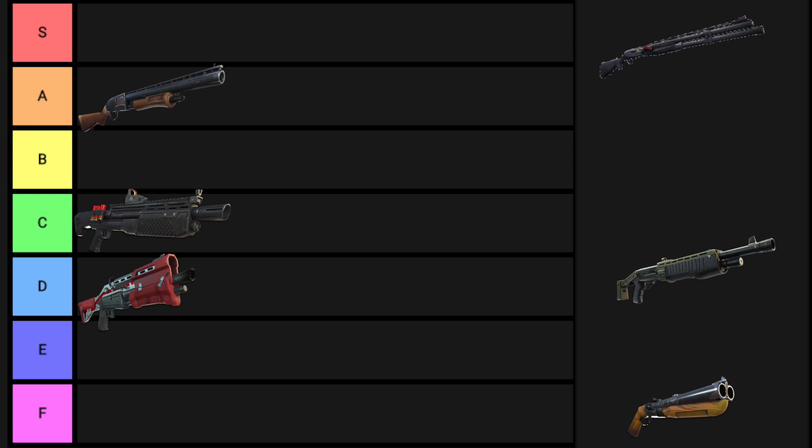Next is the double barrel shotgun. A lot of people liked it but I never did, and this is my tier list. Sure, if you hit somebody with two shots it did 200-plus damage, but that was it — and around the time they added it, they nerfed the pump so this was our alternative. I didn't like it, it didn't last long, and I think Epic realized it just didn't work as a gun in Fortnite with only two shots and a long reload time. I'm going to give this a D, same level as the tac.